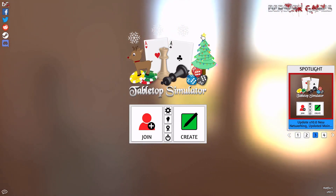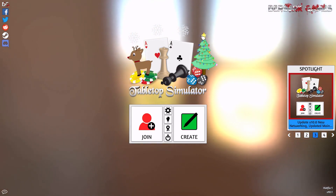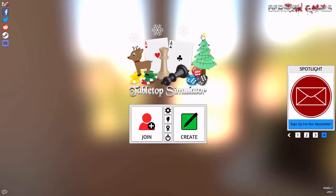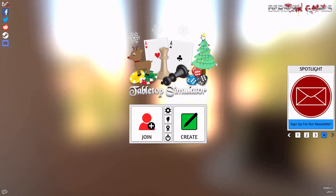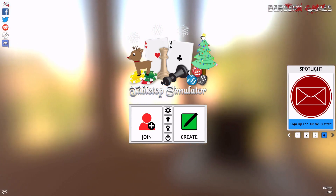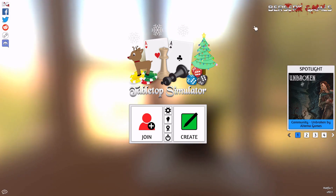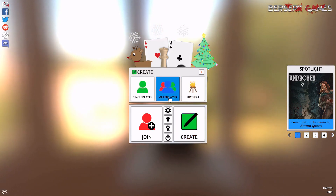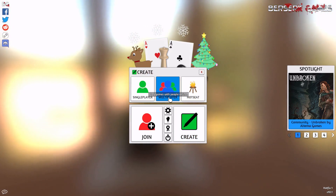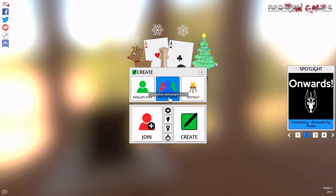G'day, Tragic here and welcome to my latest mod for Tabletop Simulator. We're starting out in the menu this time because there's something I want to go over for this particular mod. This mod uses a setup script that determines what it does based on how many players you have seated. So when you create a game, if you're playing multiplayer, just start the game as normal and then don't hit setup until everyone has sat down at their seats.